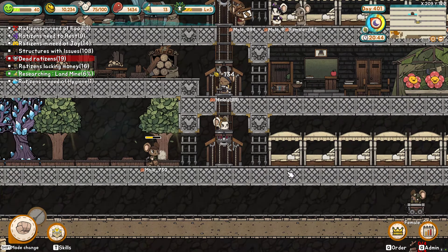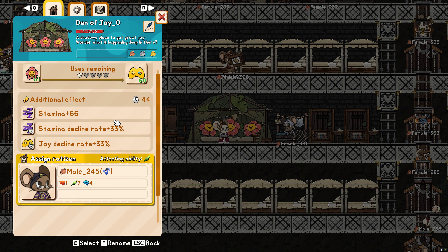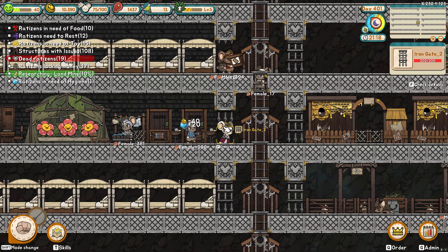You know what? This should be running now — you should be fully functional. This is an issue — uses. This should be making people very happy. The Den of Joy — a.k.a. the Drug Den.